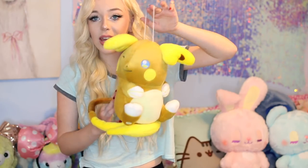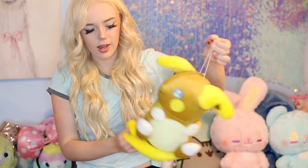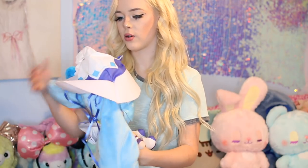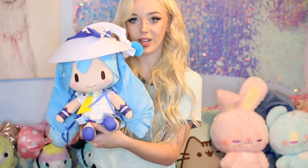Next we have the shiny Raichu Pokémon — I thought it was going to be a lot bigger but it's tiny. It has a string so you can hang it, and I like how the tail is sewn onto the bottom. Really cute, I like this one a lot. After that we have Hatsumiku — I also thought she'd be bigger but she's a nice medium size. It's actually so cute, I think it's a winter edition — she has a little snowflake hat that looks like a witch hat.